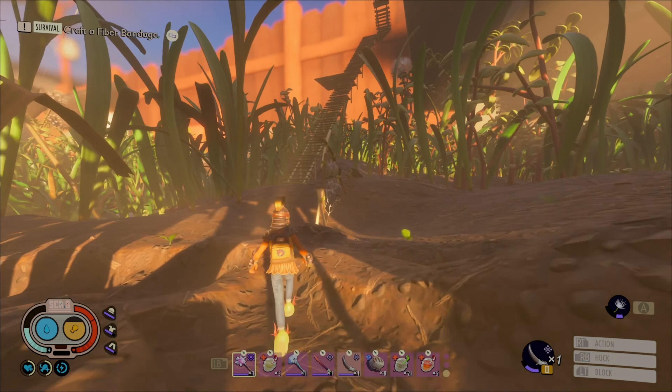Look at that, guys! Scarab! You're not gonna run away from me! Yes! No, it fell! I'm out of inventory space again! Look at that, guys! Woo! Alright, big boy, let's go! Come on! Woo! Get that stun! Let's go!